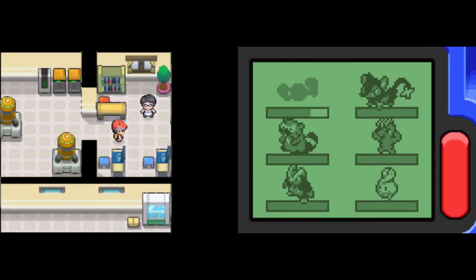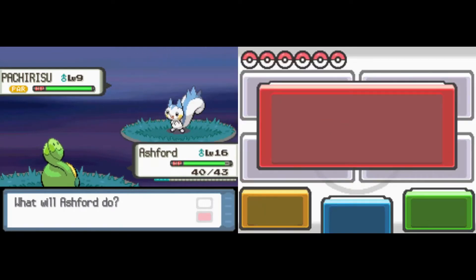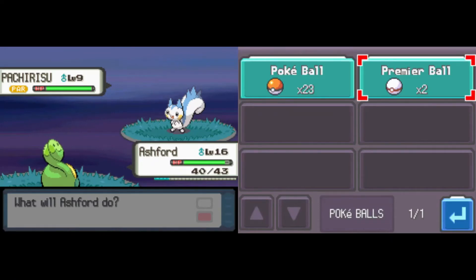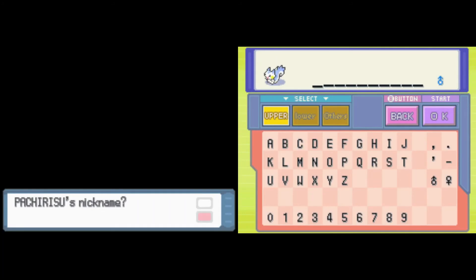Now for our Route 205 encounter — it is going to be the Pachirisu. I have never used this Pokemon. I am such a big fan of anything Pikachu-clone related, I just really enjoy it. And we get this electric squirrel here. I know its stats aren't the best, but it is absolutely adorable and I love electric type Pokemon. So given all of that, I am about to swap out our Intimidate Shinx just so we could use this little squirrel. Is it the best decision? No. But I think it's going to be a lot of fun. Let's go.